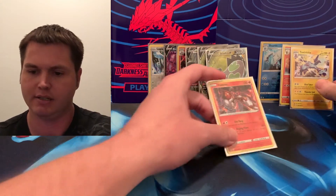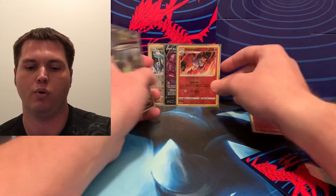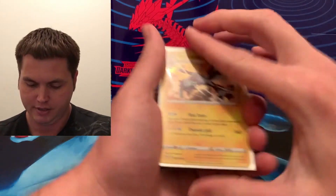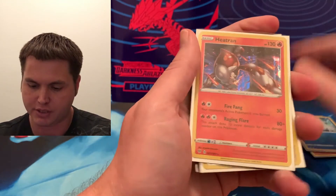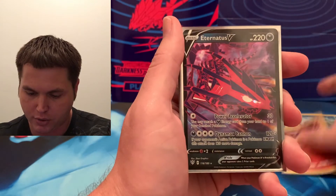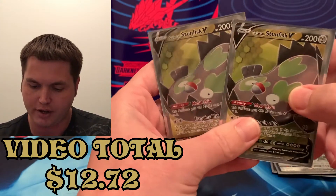We're going to do a recap for the day. I think we did pretty good for 12 packs. Flareon got: Toxtricity, Blaziken, Bertic — that's it, wamp wamp. And this is all Eevee — Eevee did really excellent: Heatran, Lugia Reverse, Volcarona, Eternus V, a Galarian Stunfisk V, and two Ultra Rare Stunfisk Vs. How epic is that? I hope y'all had a great time today. God bless y'all, have an excellent day. Until next time, baby — peace out, bye.